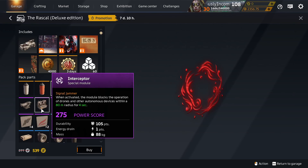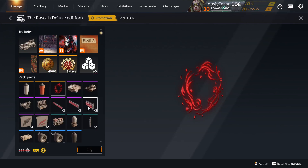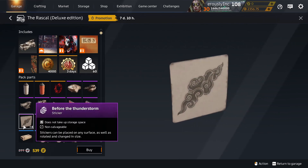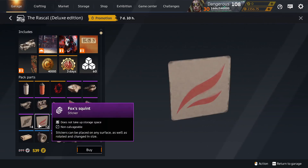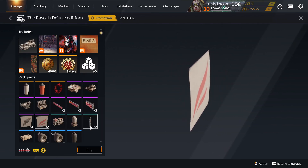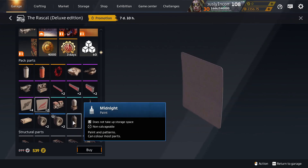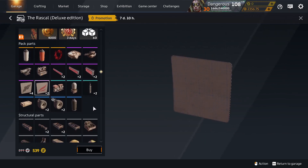Yo-Kai, unique to Rascal. Interceptor, unique to Rascal. Long Red Lamp, Red Lamp, and Short Red Lamp, unique to Rascal Deluxe. Before the Thunderstorm Sticker, Foxy Squint Sticker — unique to Rascal Deluxe. Exhaust Two in the Decor Container. Midnight Paint in lots of packs.